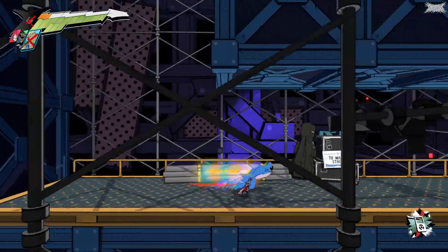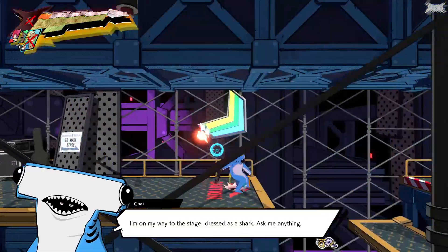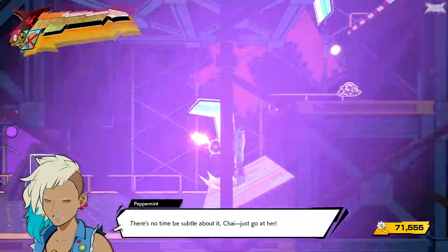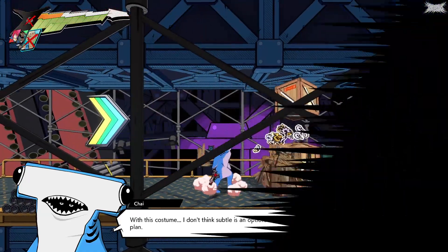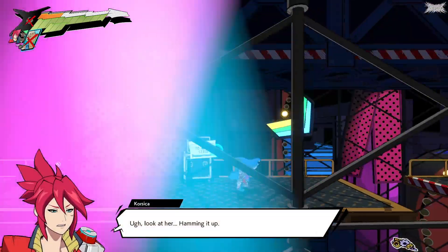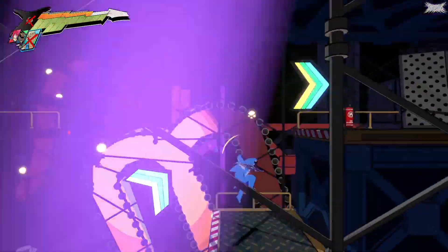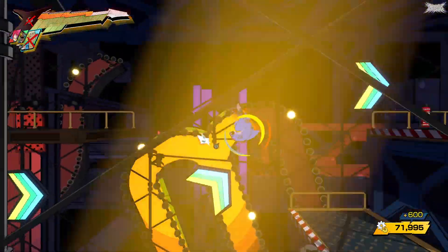And then we get the debut of the shark costume. Anybody that watches me on stream — I've been playing this game quite a lot, it's really really fun. I wear the shark costume almost exclusively because I really love it, it looks so silly and it makes the cutscenes even sillier. But this is the first time you'll be seeing it in the game. After this you can go into Cinnamon and buy outfits, and this is one of them. This game has a rather robust costumes area where you can essentially accessorize Chai in any way you want and change all of his components to match your particular tastes.